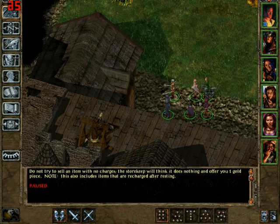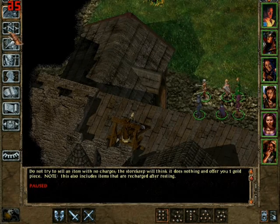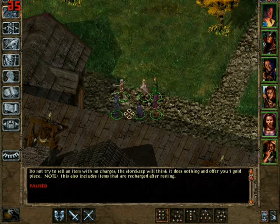Hello there and welcome to Part 9 of Game Pyro's let's play Baldur's Gate 1. We have one more sub-quest to do at the Friendly Arm Inn, and then we're going to the Nashkel mines. So let's do this real quick.